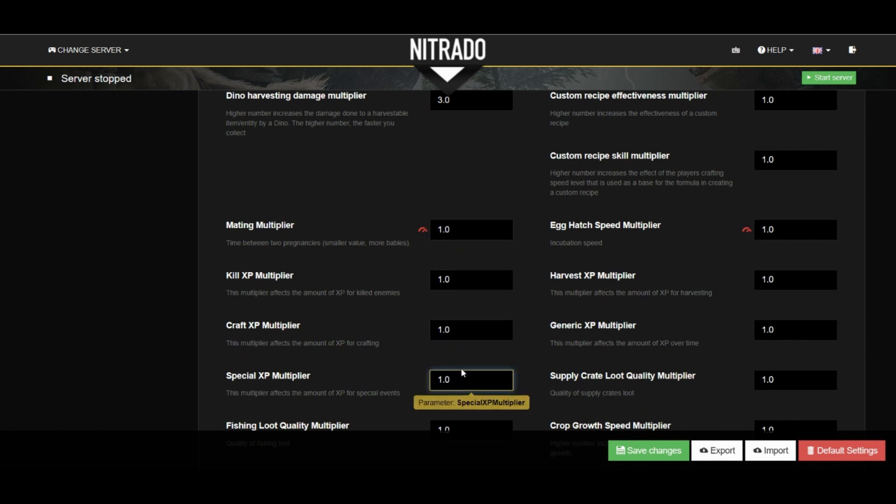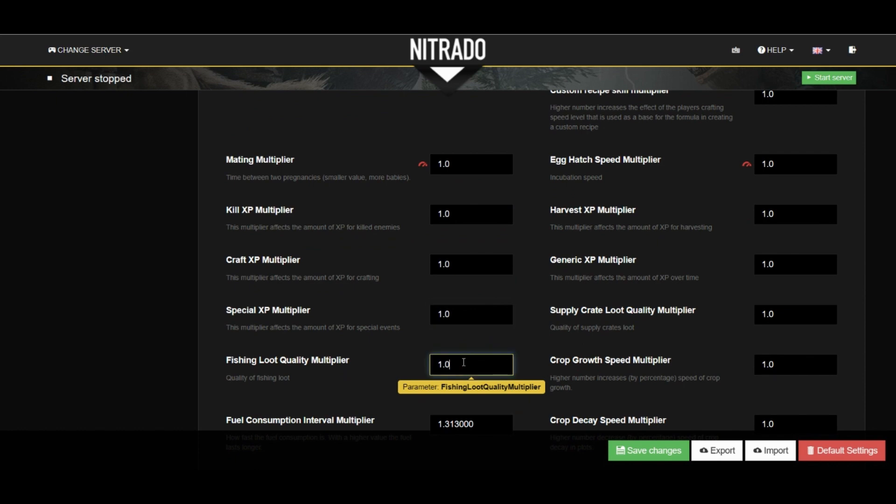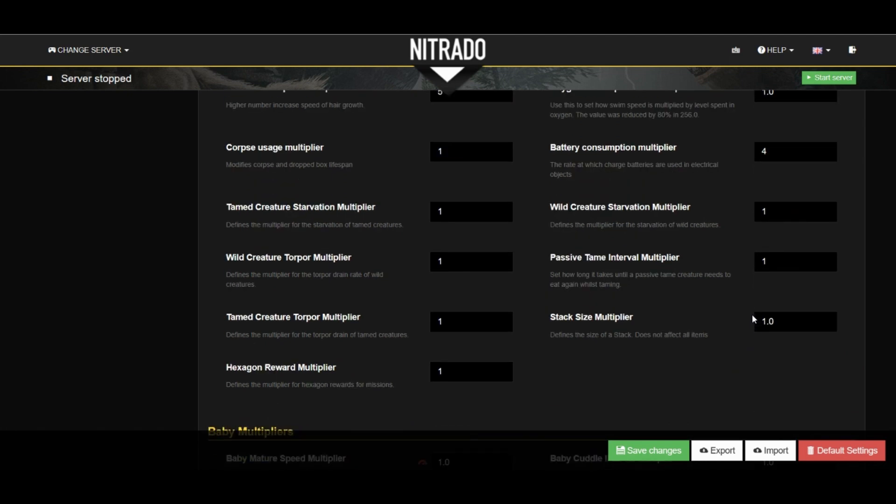You can change individual XP multipliers a little bit further down as we scroll. You'll also see some boxes for loot quality, both fishing and regular loot drops. Getting down towards the bottom, you'll also see a really important one — the stack size multiplier. This will of course change stack sizes for resources on your server. Very, very handy.